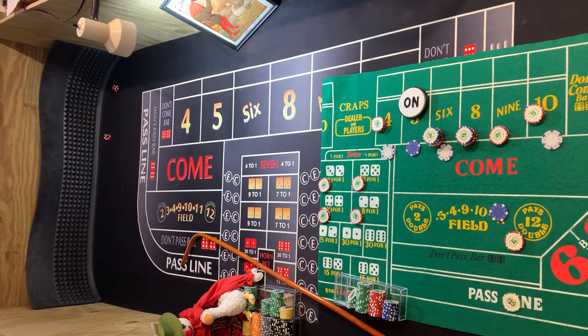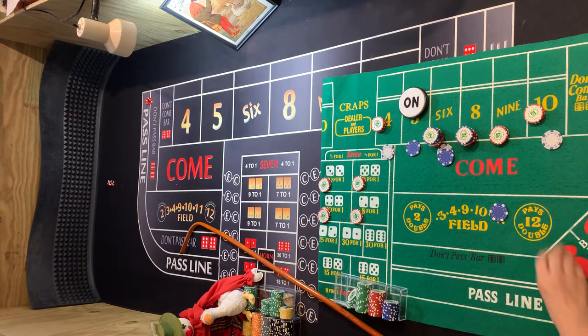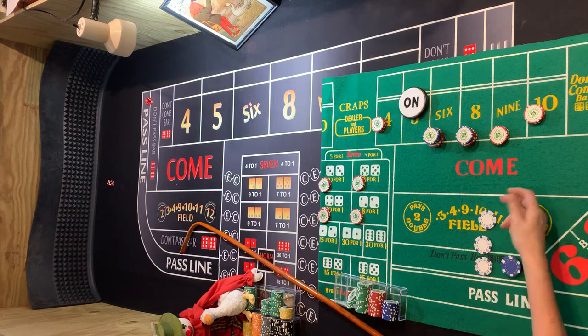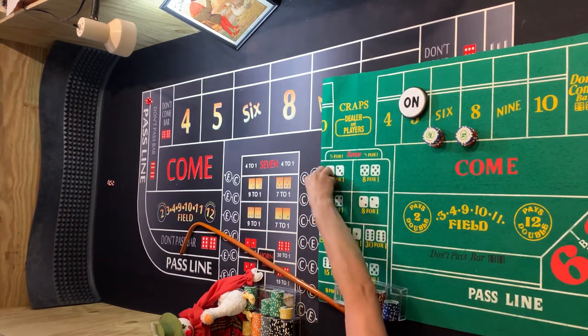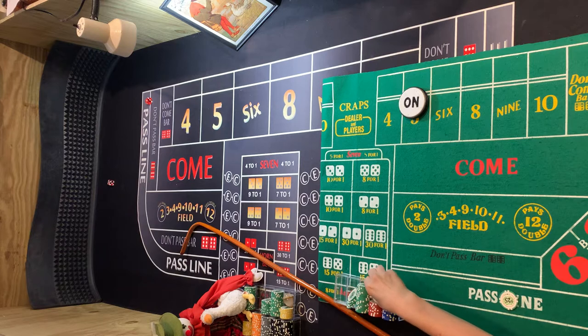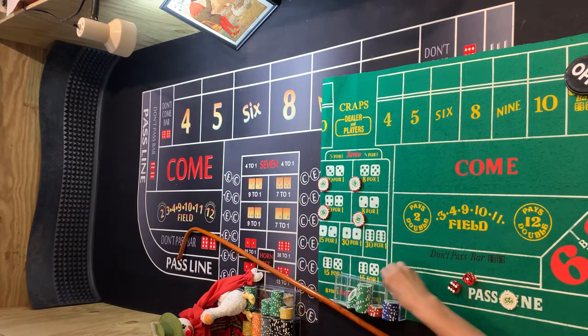Come back out on the 6. 7 out — 1, 2, 3, 4, 5, 6 rolls. And 3 of them were hard ways — that's not normally going to happen. Good roll, we're probably up a little. So let's start it over: $25 on pass, and the hard ways on, and $15 in the field.